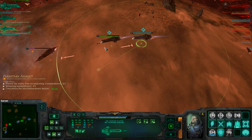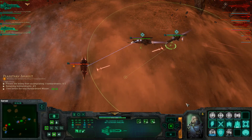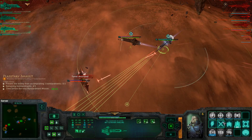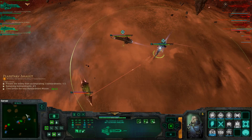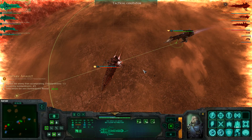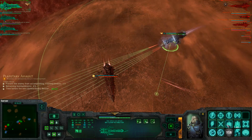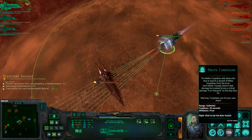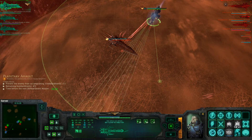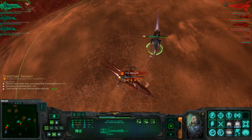Turn to face me, you fool. For the Emperor. Big ship like that — it's kind of slow. Which means torpedoes! Big volley of them right into it — there we go. Fire.